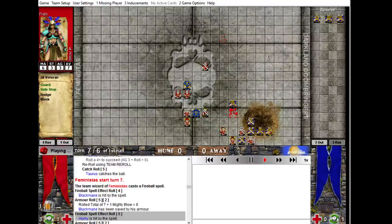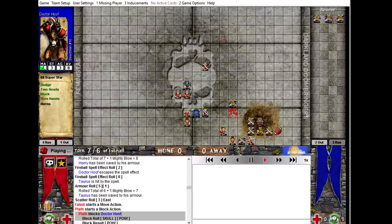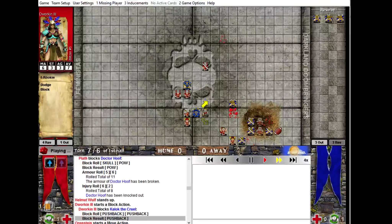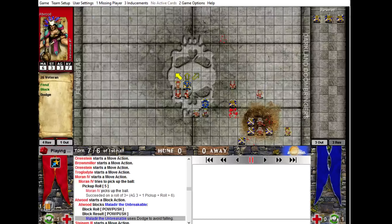So out comes the Wizard — smack, bang — and the ball goes down, which is quite cool. I managed to knock that guy over, which is pretty cool, and then do a bit of consolidation and pick up the ball. I've got it safe there.